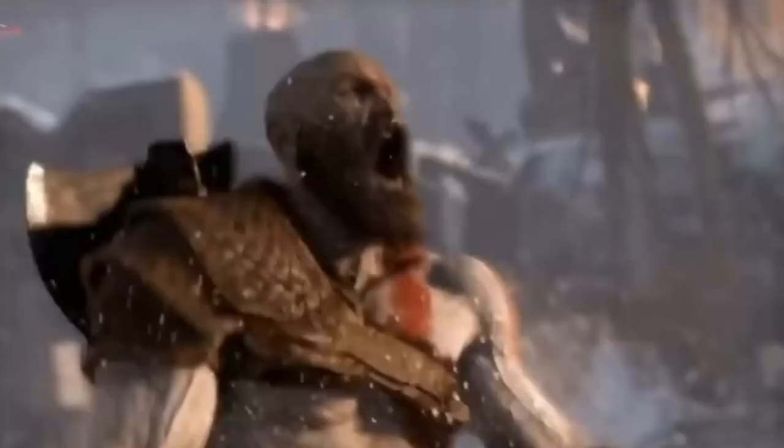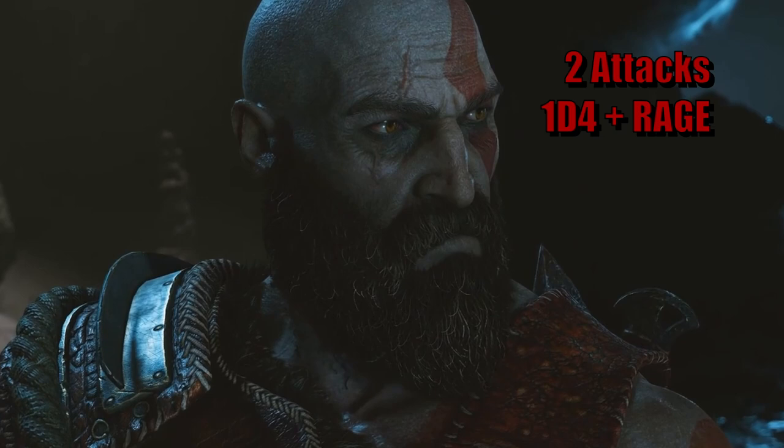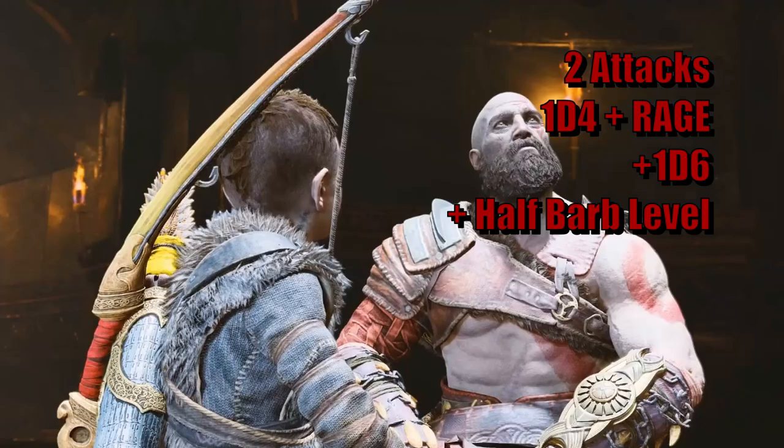While your Rage is active, you can currently do two attacks — once as your action and once as your bonus action — though you still can't add your Strength to the offhand attack's damage just yet. You can still add your Rage damage to each attack, which helps offset the low damage dice, plus your Divine Fury damage of 1d6 plus half your Barbarian level, and your Radiant Soul damage on top.